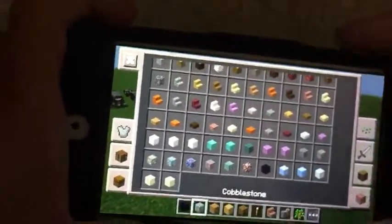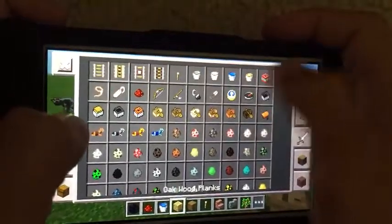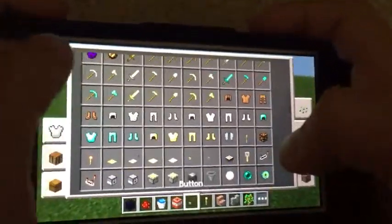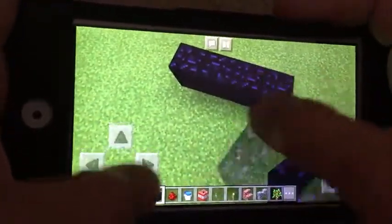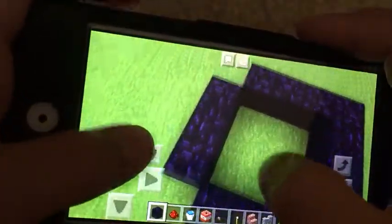All you need is obsidian, redstone, water, TNT, and a button. Let's go build something just like this.